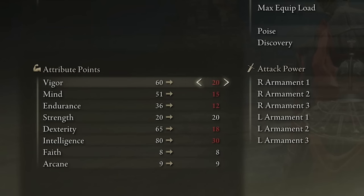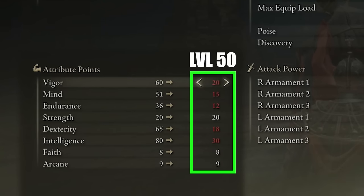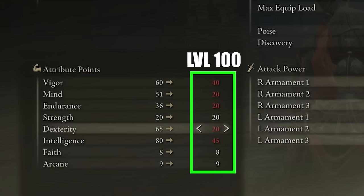If you are somewhere around level 50, your attributes could look something like this. Keep in mind I chose the Warrior class when I started Elden Ring. For vigor we have 20, mind 15, endurance 12. We increased our strength so we could take advantage of the Jellyfish Shield, which increases our magic damage and physical melee damage as well. We have 18 dexterity, 30 intelligence — intelligence is our primary attribute on this build — faith at 8, and arcane at 9.